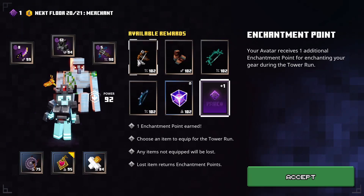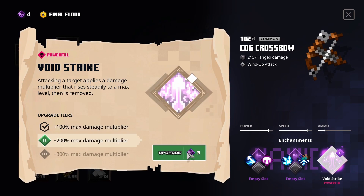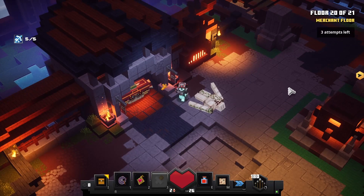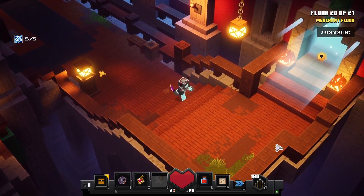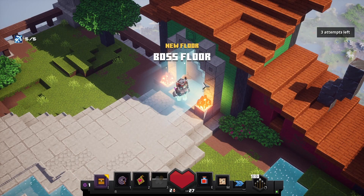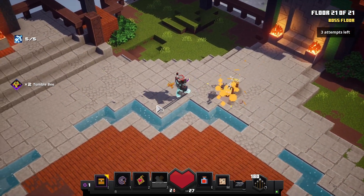Upgrade this one as well; we can change the crossbow now and invest in void strike. Some things are optional, but this is very easy to finish. This is already the last boss, and it's a very easy boss — the easiest of all the bosses of course. This is just a quick look at the items which allows me to quickly and easily finish the tower. This is the easiest tower among all the towers we have so far.